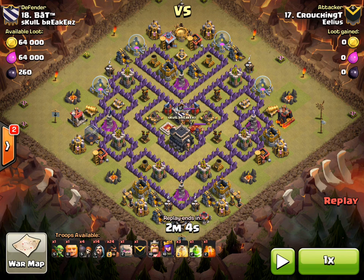Looking at his formation at the bottom, he's got his Golem and a Clan Castle with a Max Golem as well. He's got 24 Hogs, 14 Wizards — quite a lot of Wizards — and three Heal spells, one Jump spell, and his two Heroes.